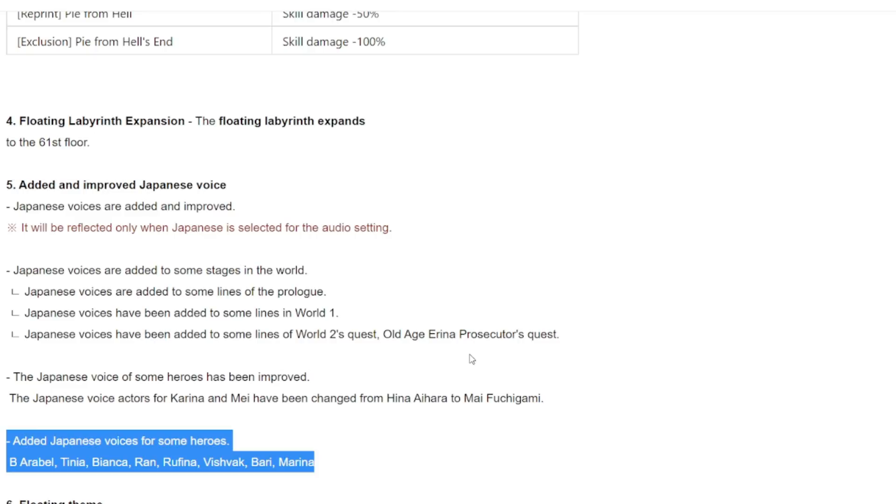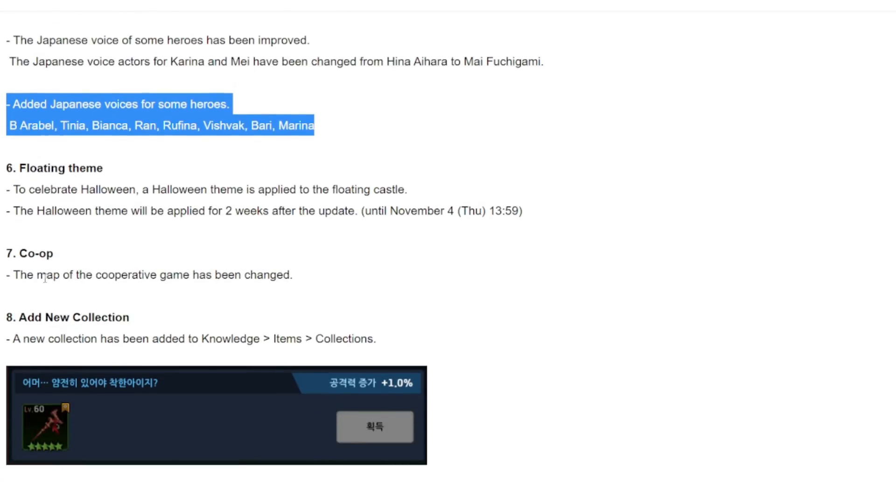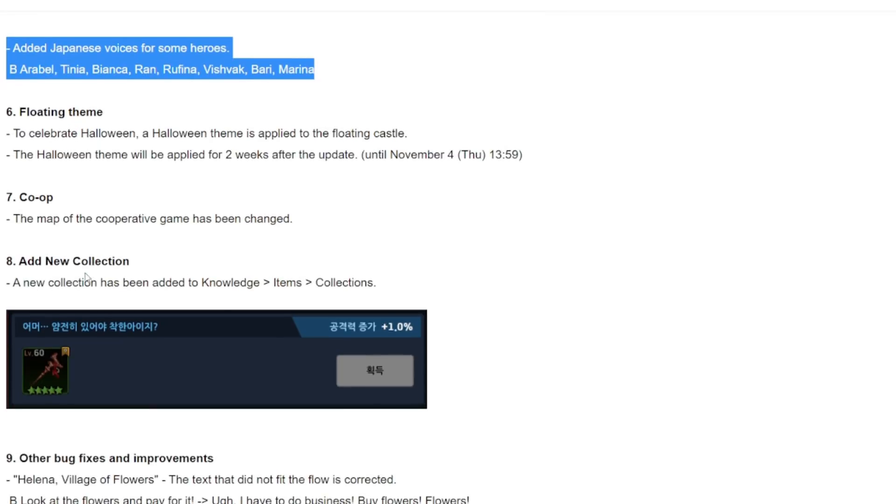Moving downwards, there's a Halloween theme for the Floating Castle Heaven Hole — this team was already here last year so it should be the same. It has already been applied to the global server, so nothing new there. There's also a change of co-op map and a new collection added, which is Kana's weapon.